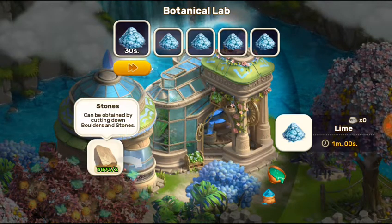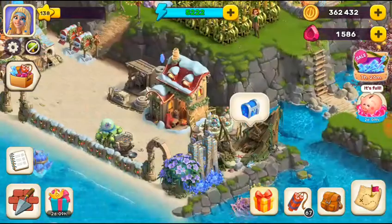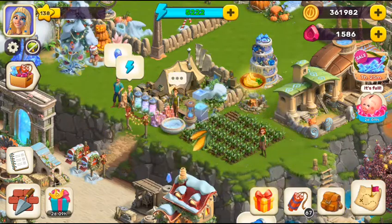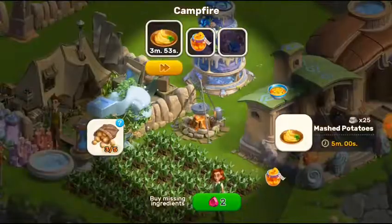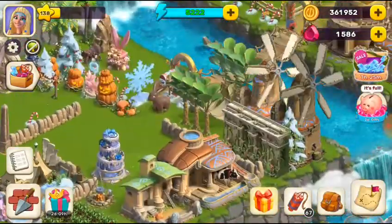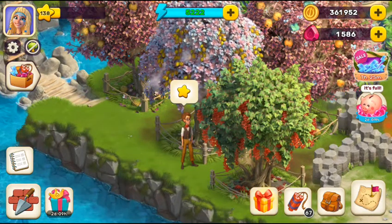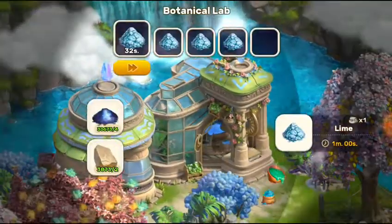You can get stones from the events that are running — just cut bushes every time and stones get added to your store. That's another tip. The third tip: click on the star icon. From here you can exchange resources for 50 energy. For that you need those stones.